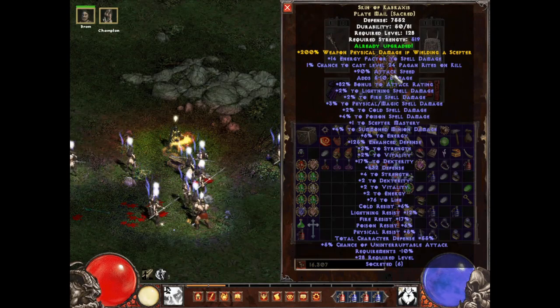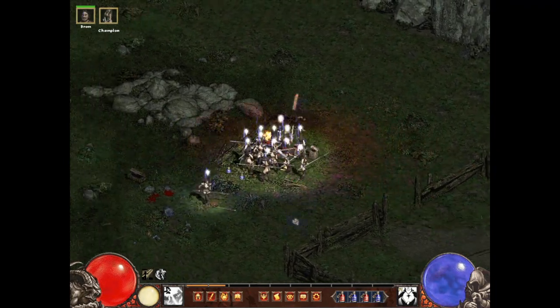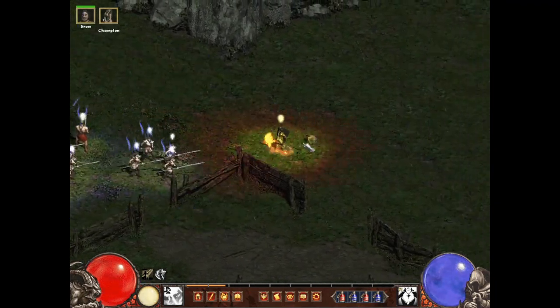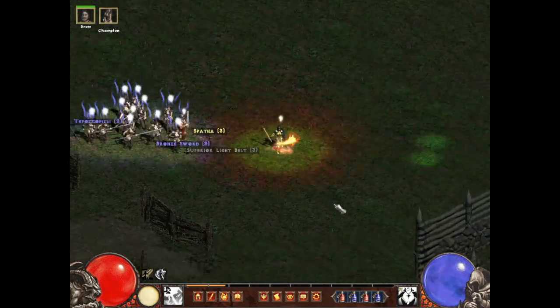That proc off the armor — one percent chance to cast Pagan Rites 24 — is pretty nice because it basically auto-heals you if it goes off. Kill a lot of mobs and you'll get that auto heal triggering fairly often.